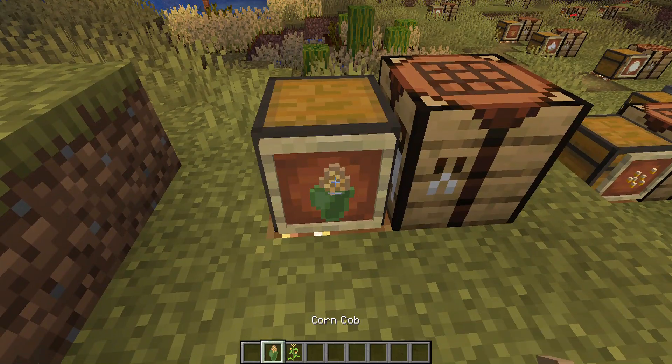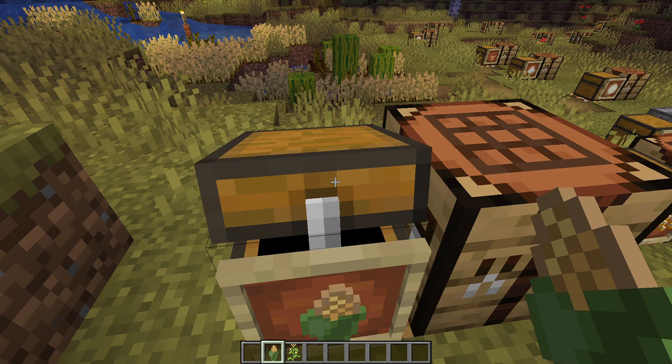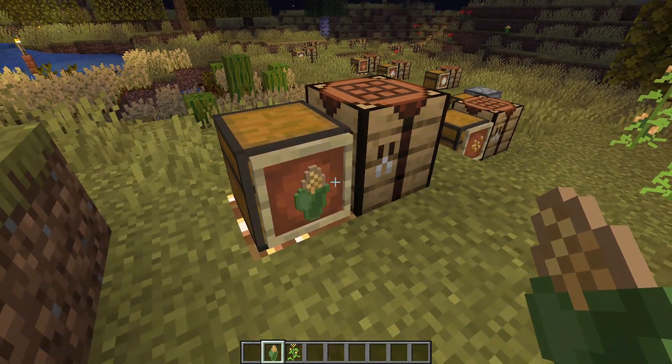The first item you can get from a corn stalk is, of course, a corn cob. This item can be eaten as is, but you can also convert it into many other items.